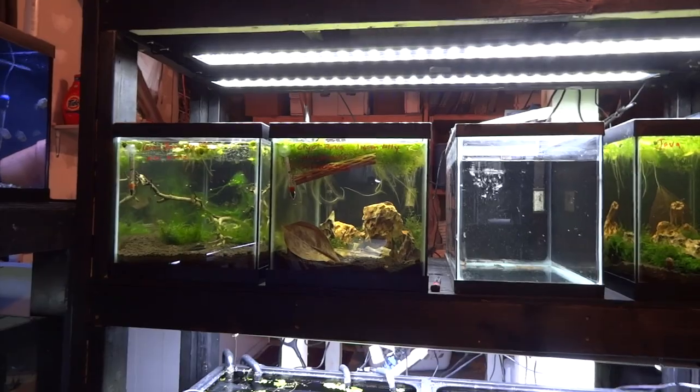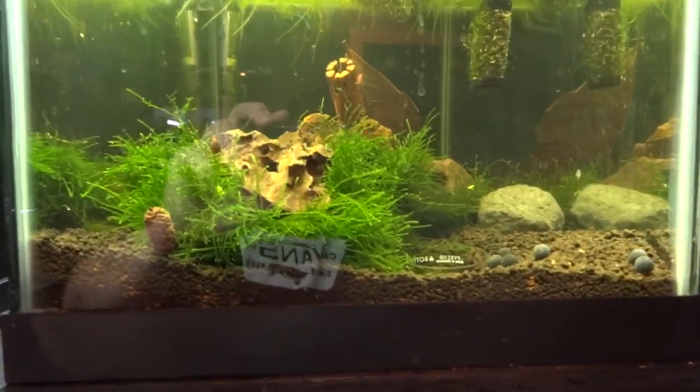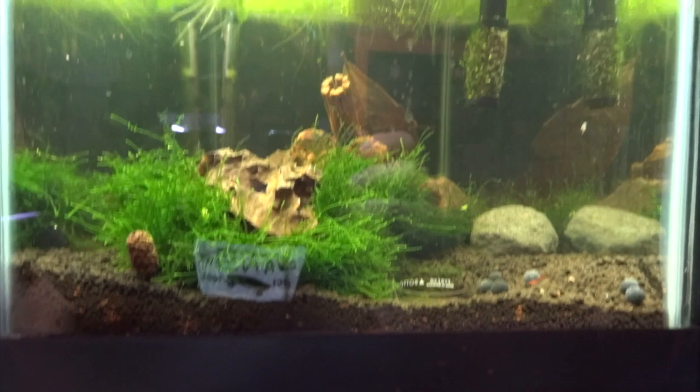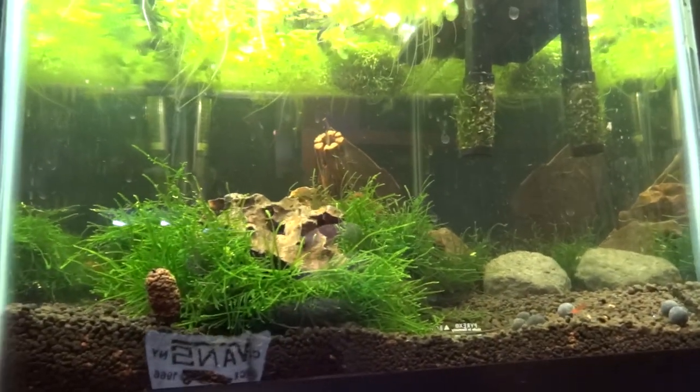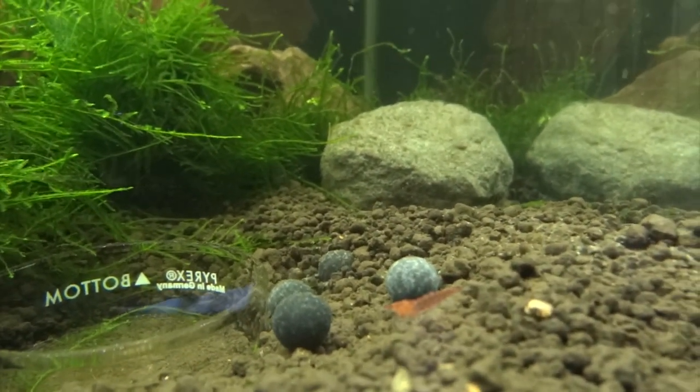Up above is another rack of smaller tanks. In this one I've got just five or six OB peacock fry that I saved - she was holding and as I was netting her to move her, she spit almost everything out in the big tank so I wasn't able to save very many. Then one of three shrimp tanks I've been working on - I've got some java moss growing in here, and I just noticed a hitchhiker that came along with the java moss: a red cherry shrimp! The person I bought the moss from warned there could be some sakura shrimp, so you guys are the first ones to see it.